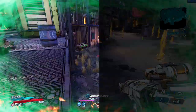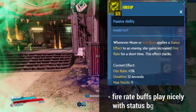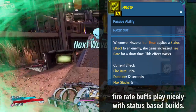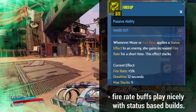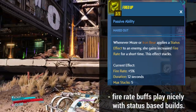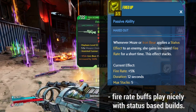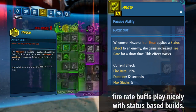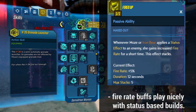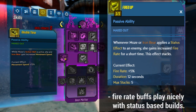Moving on, we have Fired Up. This is a fire rate skill that affects Moze and Iron Bear, triggering whenever you apply a status effect to an enemy — any element. You get 5% fire rate for 12 seconds, stacking up to five times, so best case scenario you get 25% fire rate for 12 seconds. It helps a lot if your build focuses on fire rate and status effect chance, since the more bullets you're firing, the higher your chance to proc a status effect. You can see how this skill ties in with the whole theme of this tree.